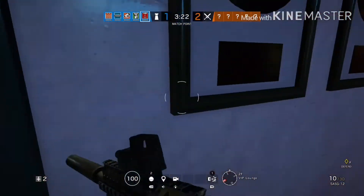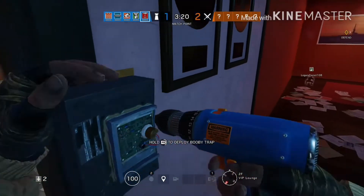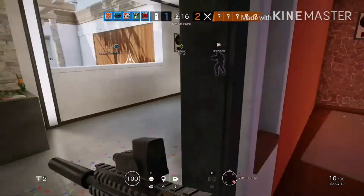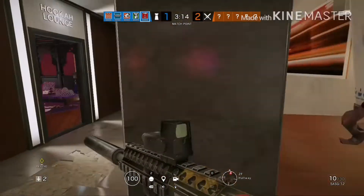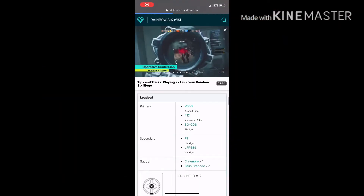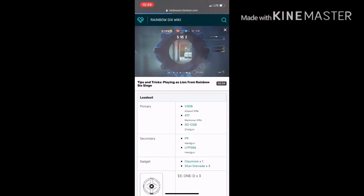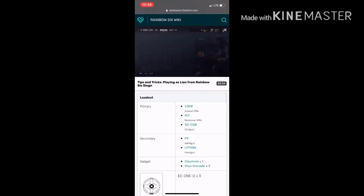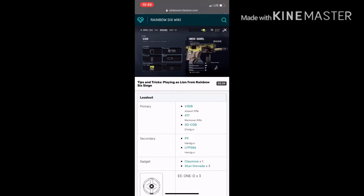Number three: Lion. Lion is one of my favorite operators period — I really like his powers and everything about him. For his primary you have the V308 AR, the 417 marksman rifle, and the SG-CQB shotgun. For secondary you have the P9 handgun and the LFP 586 handgun.